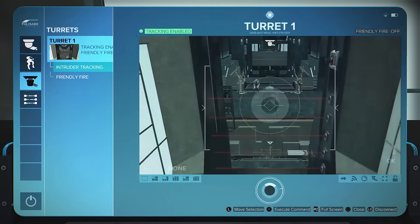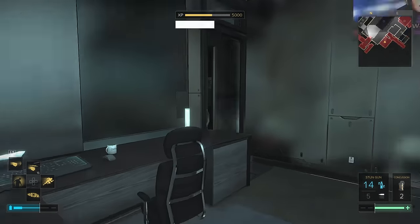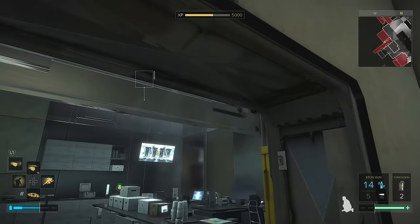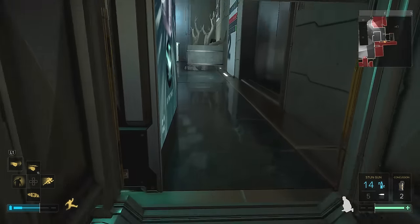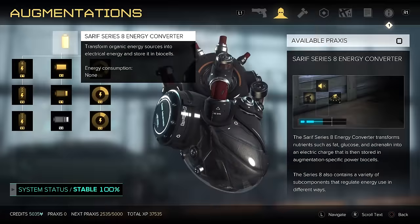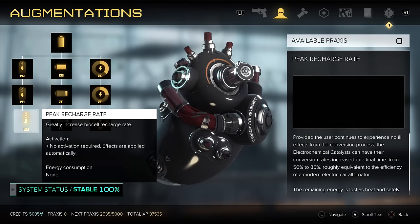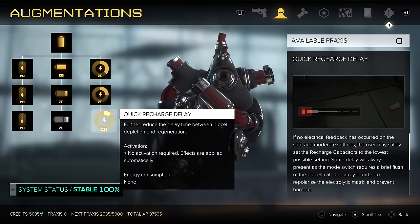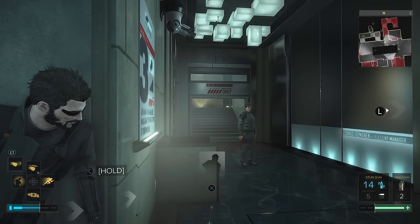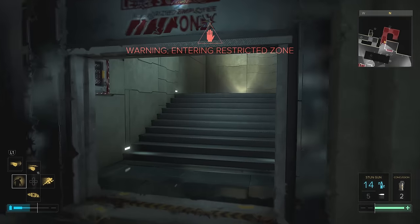Prioritising every single augment choice in order is very complicated and will majorly depend on your personal strengths and preferences. That said, we strongly recommend prioritising battery, mobility, and invisibility, with mobility including anything that helps you gain access to different places. For all Deus Ex Mankind Divided builds, you'll want to focus on upgrading the Saraph Series 8 Energy Converter — this is your battery. It will let you use your augments and constantly have charge to knock people out or kill them if you have to. Focus on recharge rate and recharge delay and max these out. We don't think capacity is worth upgrading, because most of the time you're just using the small part of rechargeable energy. If you really need more, just use your bio cells.